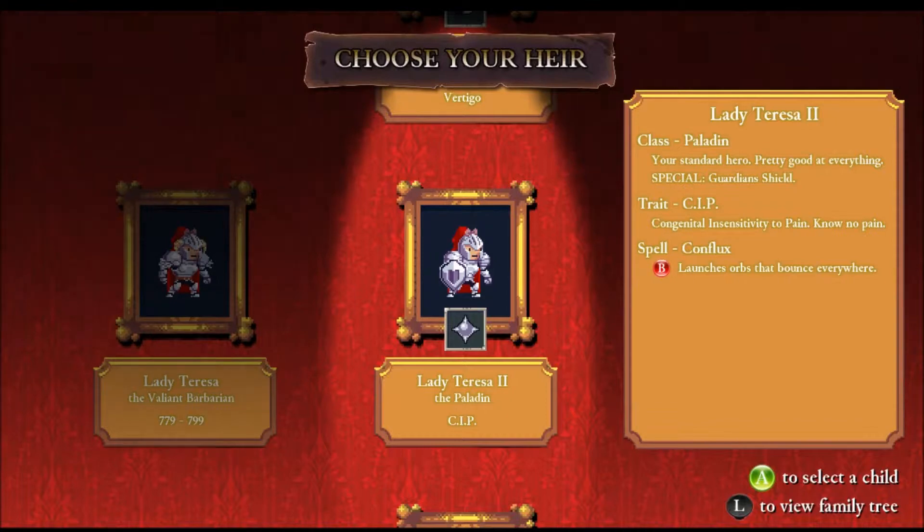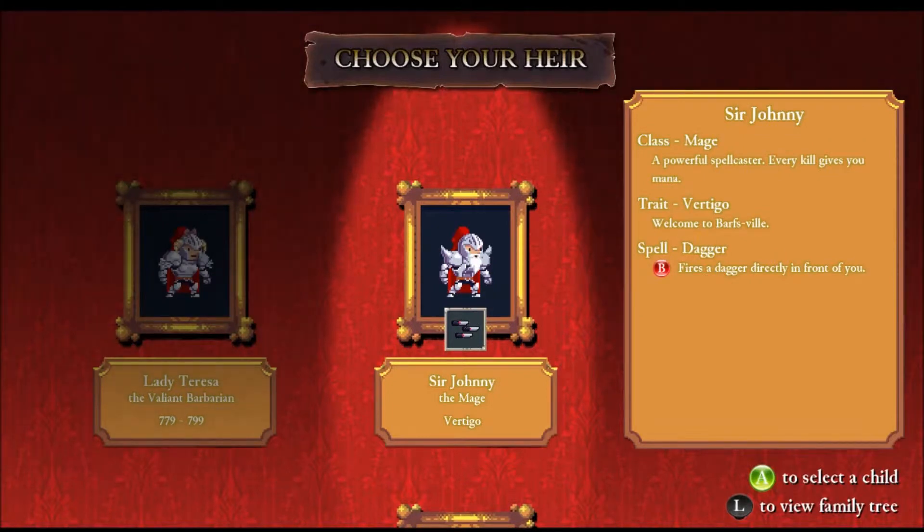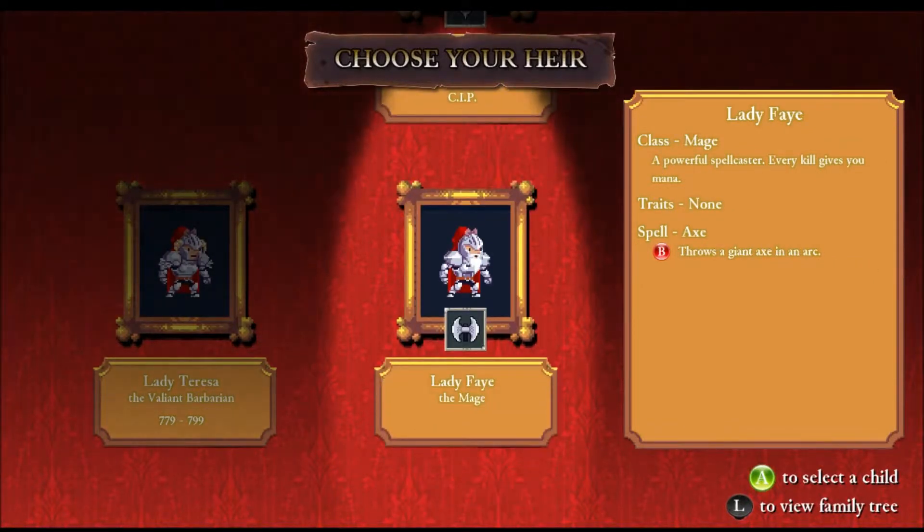Our options are Lady Teresa the paladin, pretty good at everything. We upgraded the knights to that. Her trait is congenital insensitivity to pain - she doesn't know pain, I wonder what that means. We got Lady Faye, a powerful spellcaster with no traits, except she has a beard. The bearded lady! And Sir Johnny the mage with vertigo - welcome to Barfsville. I don't feel like barfing today, we gotta play Lady Faye.